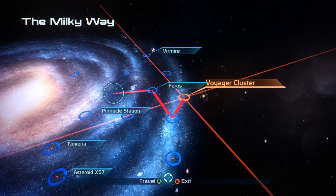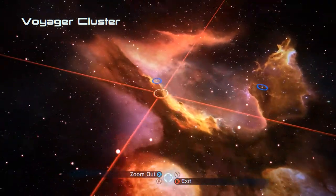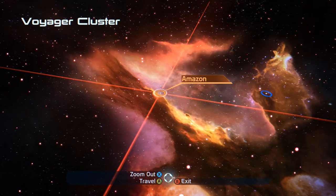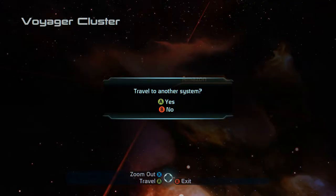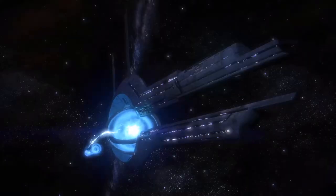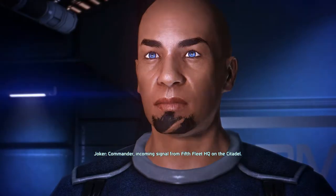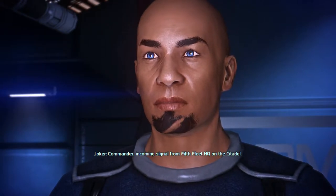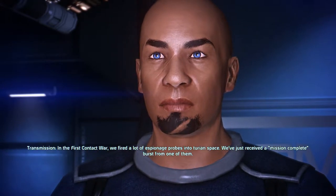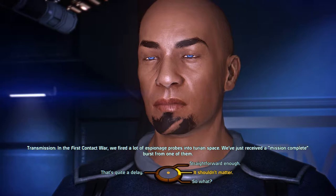Alright, bring the Tantalus Drive online. A lot of these things are so familiar. My instruction on my assignment was to head to the Amazon system. Alright, Joker, let's go! Uh-oh. Commander Shepard, something uncomfortable has just come up. In the first contact war, we fired a lot of espionage probes into Turian space. We just received a mission complete burst from one of them.